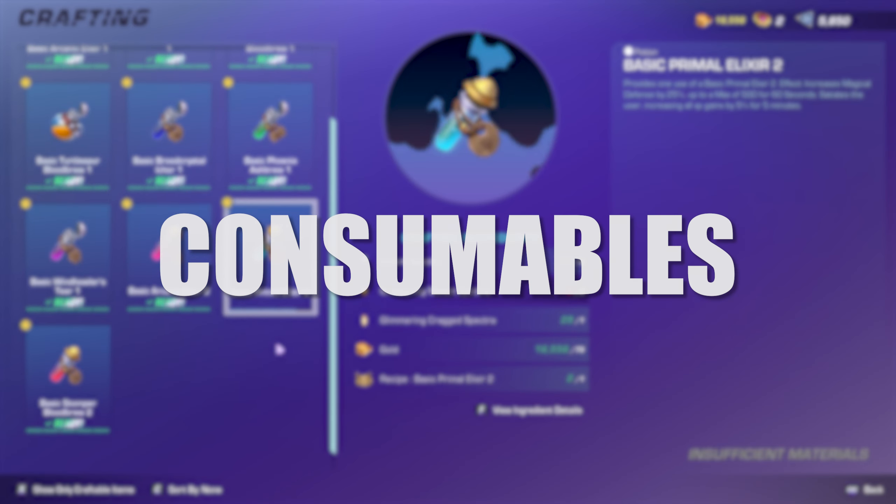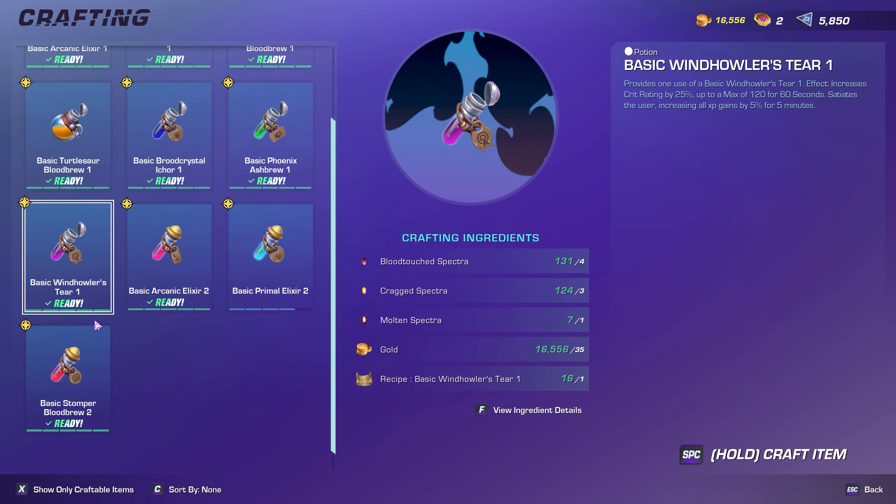Make sure to craft consumables as they provide a boost to a stat for a short time and also increase experience gain by 5%.